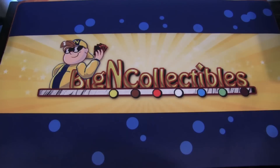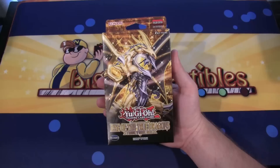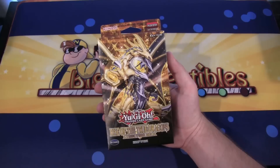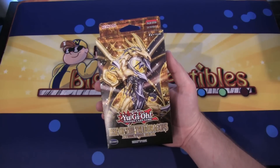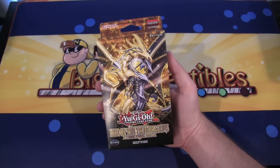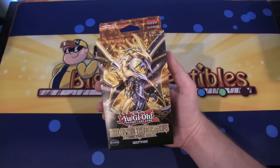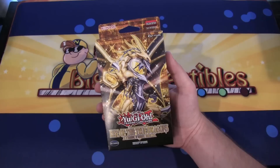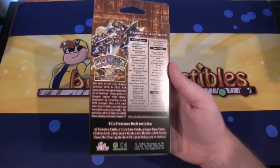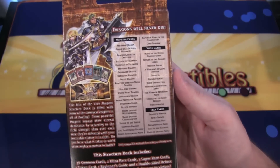What's up everyone, this is CyberNight8610 and today we're gonna be opening up a Yu-Gi-Oh! Rise of the True Dragon structure deck. This is the brand new structure deck that has just been released today. It's kind of the redone version of the Fel Grand structure deck that we received several years ago — similar to how the monarchs got a new version. Really cool to see more dragon support, and here's the card list if you want to see that.